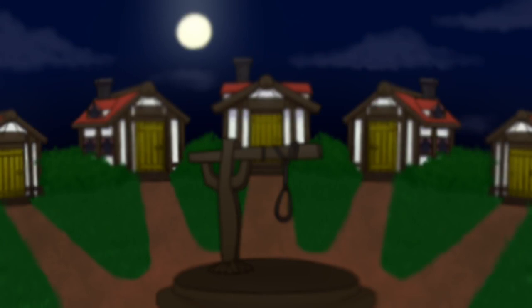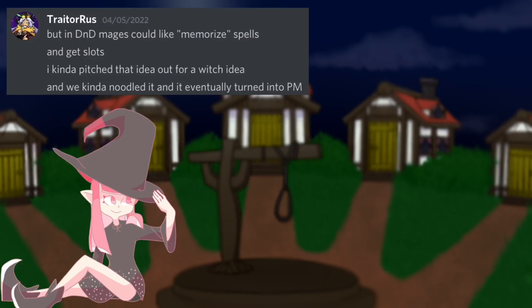The Coven faction was designed with the core idea of incorporating many different forms of witchcraft into it. The Potion Master represents alchemy; however, this wasn't always the case. Trader Russ shared that the original inspiration for Potion Master was a mage character from Dungeons and Dragons.